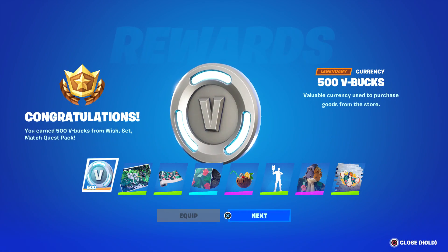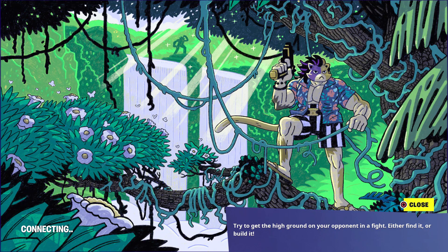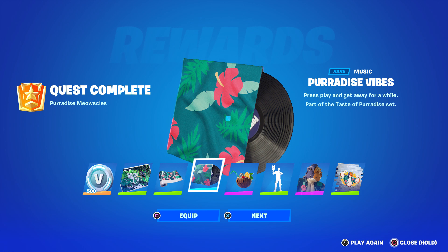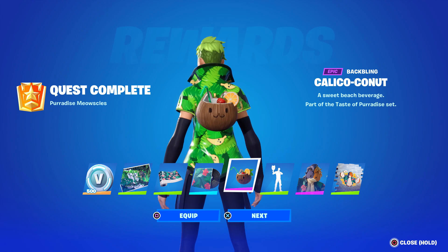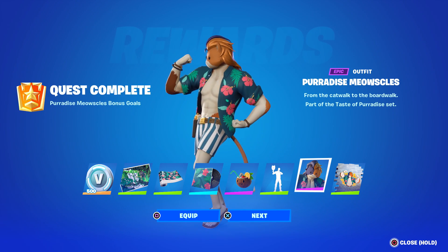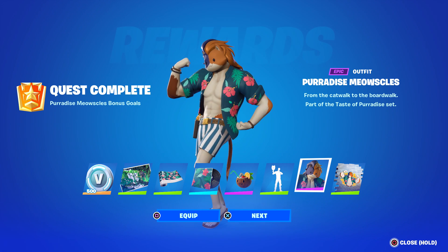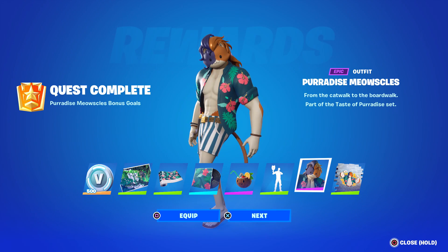Here are all the rewards — minus the 500 V-Bucks that were from a quest pack. You get the Paradise Meowsles loading screen, the Calico Holiday wrap (not reactive or animated), the Paradise Vibes music with a beachy jungle theme, the Calico Conut back bling, and an emote where you stare in a mirror showing off that swole. And there's Paradise Meowsles himself striking a pose — 'from the catwalk to the boardwalk' — plus a spray. Page two unlocks his secondary style, which I'll cover next. Like the video if you enjoyed, and don't forget to use my Support-a-Creator code: Taper Time.